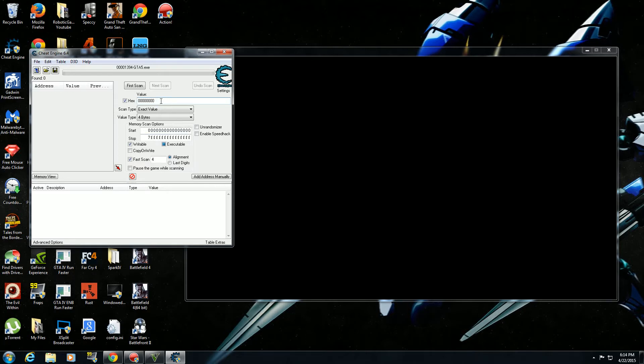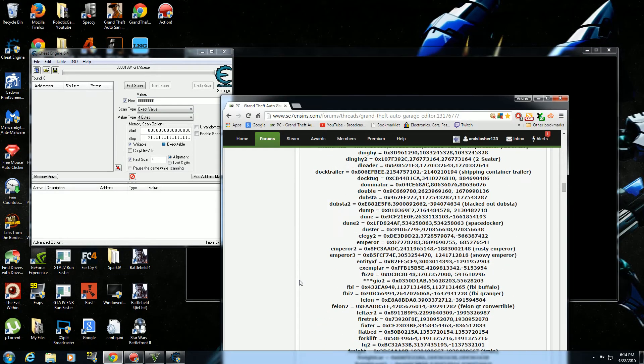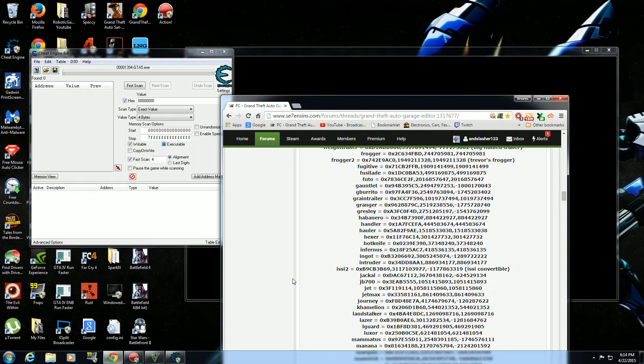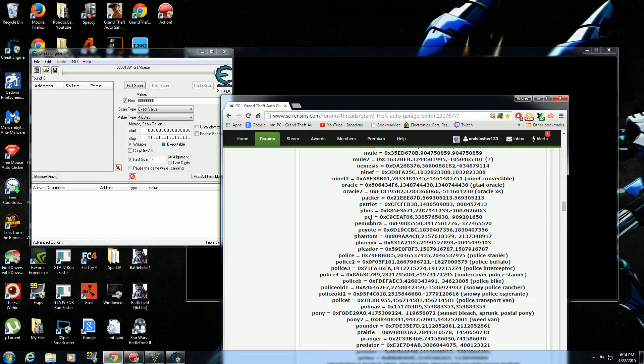To get the value or code, there will be a forum post down below where I'm going to post a description of the code. We're going to find the interceptor code — interceptors are listed here along with all the types of police cars. Copy this code right here for the interceptor — do not copy the '0x', just copy the code itself — and paste it into the first line, then replace it there.